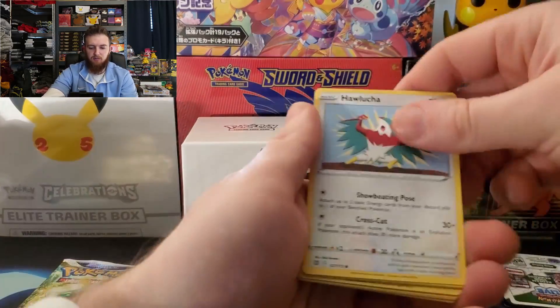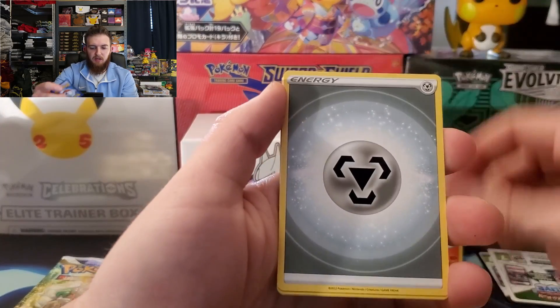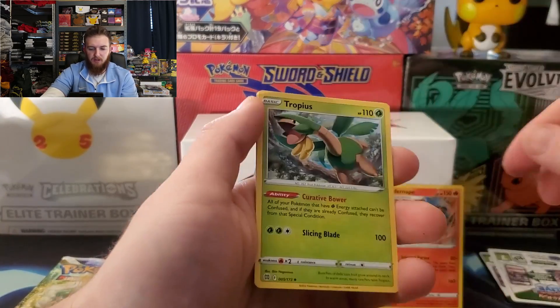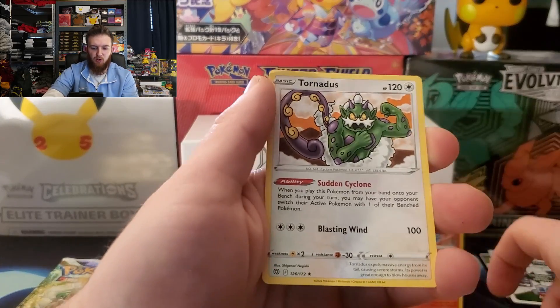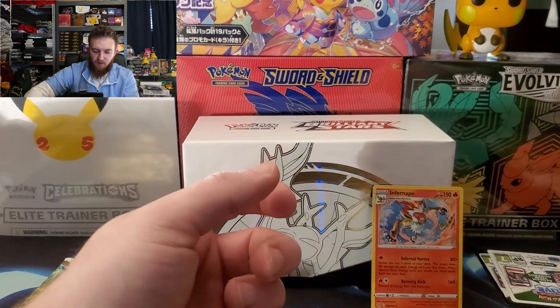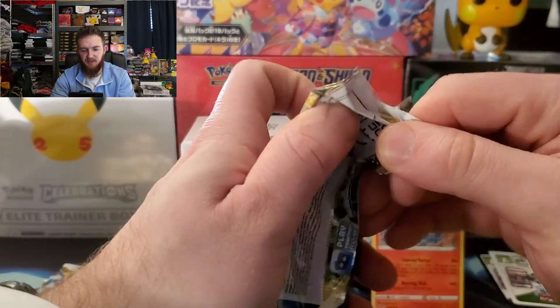Blastoise, Machop, Energy, Morgrem, Tropius, Ultra Ball, reverse Choice Belt, and a Tornadus for the rare. Here we go, jumping into the next pack.